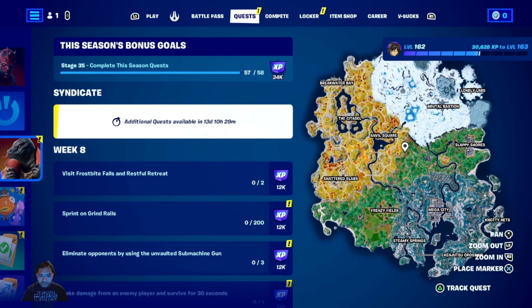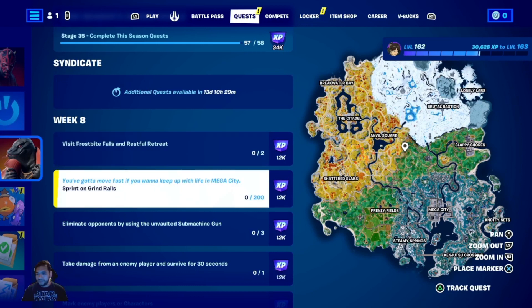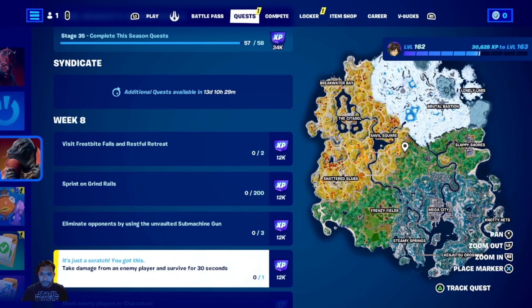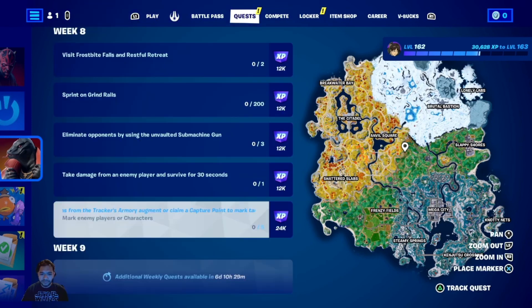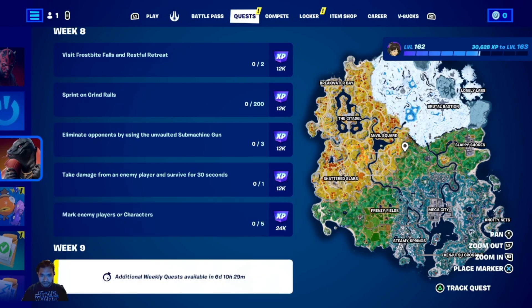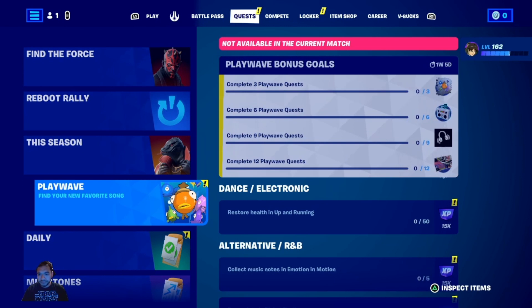We also have our Week 8 quests: Frostbite Falls and Restful Retreat, sprint on the grind rails, eliminate opponents using an unvaulted machine gun, take damage from an enemy player and survive for 30 seconds — that one's interesting — and mark enemy players or characters. Then there's a refresh for that too.